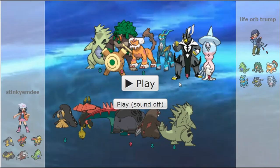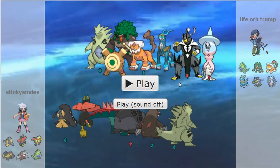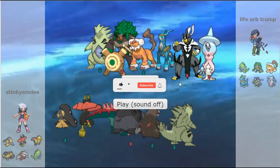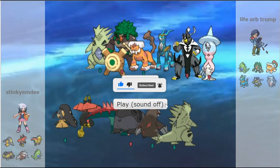All right, here we are back again — this is day 55, double nickel. Gen 9 National Dex, stinky MD again. Nothing really to say: stinky MD versus life orb trump. Let's get into it.